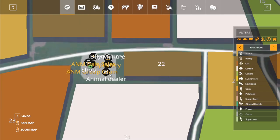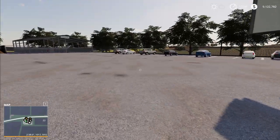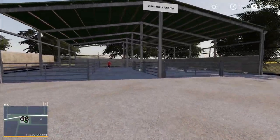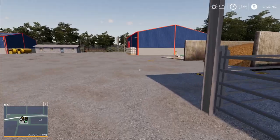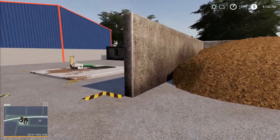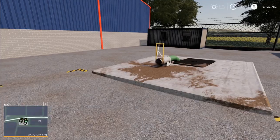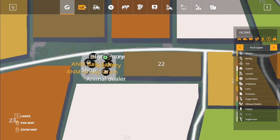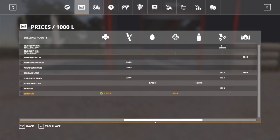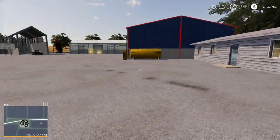We also have the animal dealer, a buy manure point, and the spinnery is over there somewhere. Over here — yes, we've got the animal trade, which is fantastic. People are walking around. There's the animal dialog box outside. There's a manure buy point and a slurry buy point as well — buy slurry, buy manure. This is going to be your spinnery sell point, which takes wool and cotton — nothing else, nothing more to it.